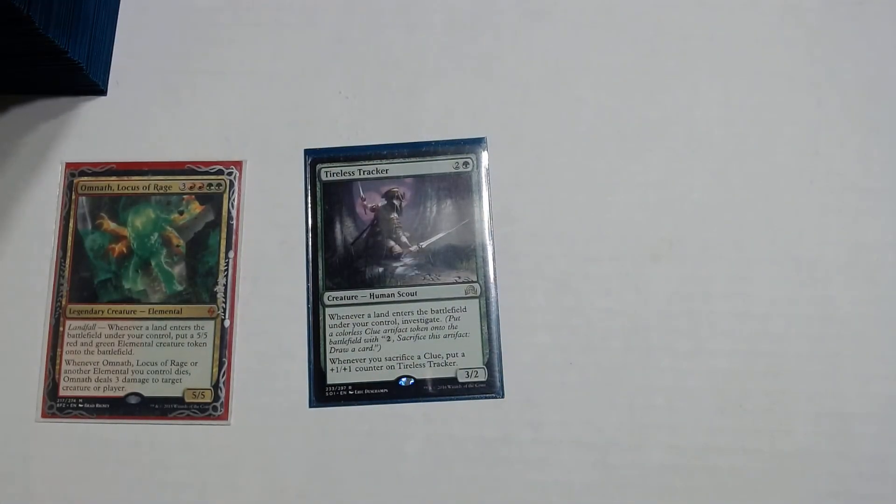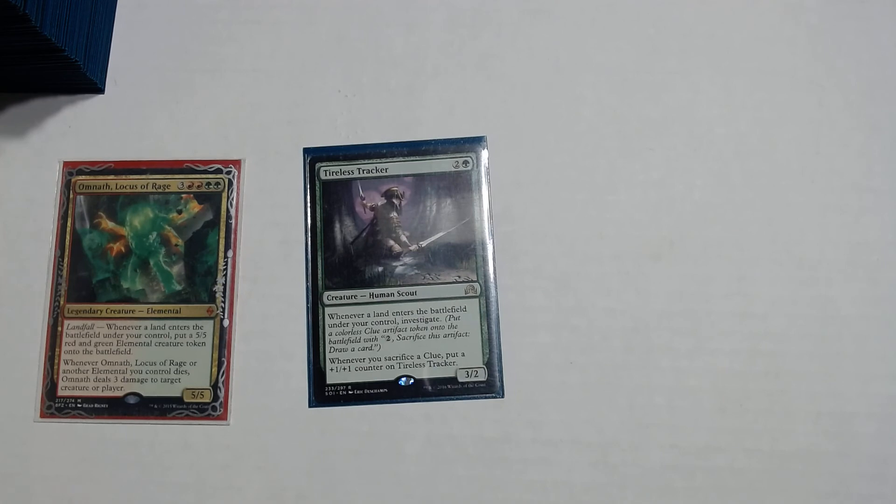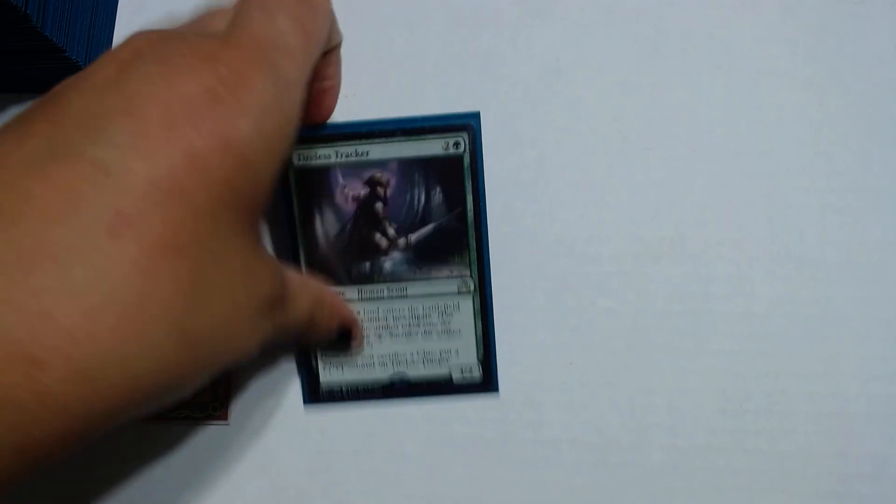Our last card in the deck is Tireless Tracker — a 2 and a green human scout creature. Whenever a land enters the battlefield under your control, you get to investigate, which creates a clue token artifact that says: pay 2, sacrifice this artifact, draw a card. There are going to be times where you've run out of gas and have nothing else to do, so those clue tokens really come in handy. The second text says whenever you sacrifice a clue, put a +1/+1 counter on Tireless Tracker.